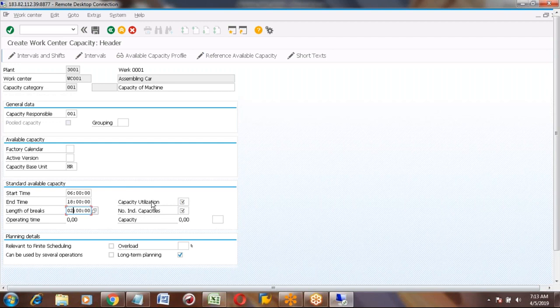The next field is Capacity Utilization. For example, your planned capacity is six to six — that is 100% capacity. But out of ten hours, you want to work only eight hours. Then that is 80% utilization — you are utilizing only 80%.